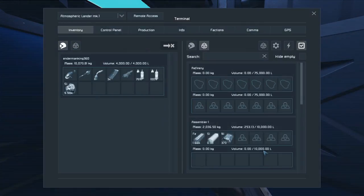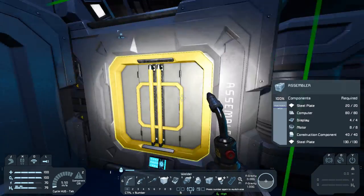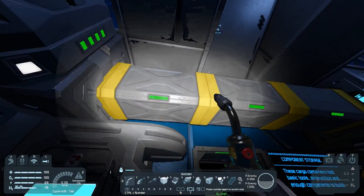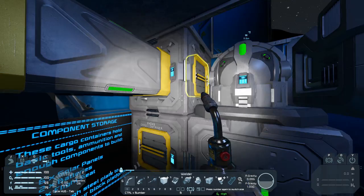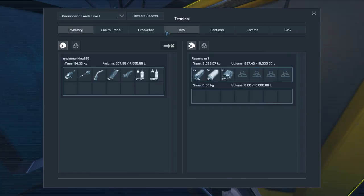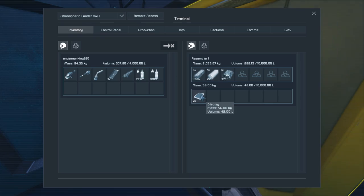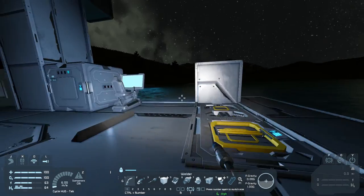We put this unrefined ore into the refinery — you can see it's processing some right there. Then we can put the output into the assembler. The reason I'm able to do this from here is that everything is hooked up using the conveyor system. You can see the conveyor ports here — conveyors just hook up to the different machines and allow you to transport materials between all of them. Let's go make a few displays once we get some iron.